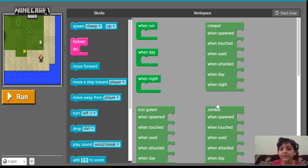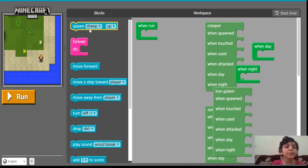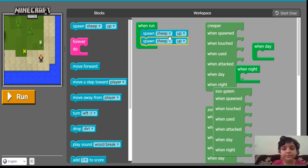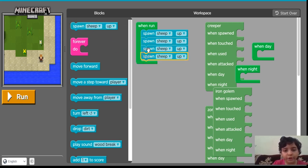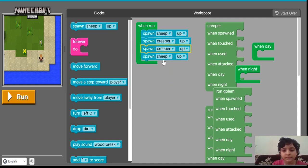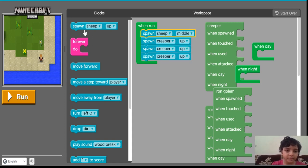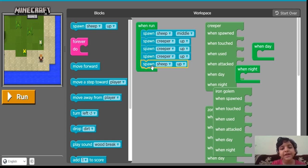So let's start. Whatever you see here, these green blocks are the events. This is the run button, this is the workspace, this is the stage, and these are the blocks. We need to fill these blocks inside these events. First, when I run the button, I am going to spawn: a sheep, 3 creepers up, and the sheep in the middle.